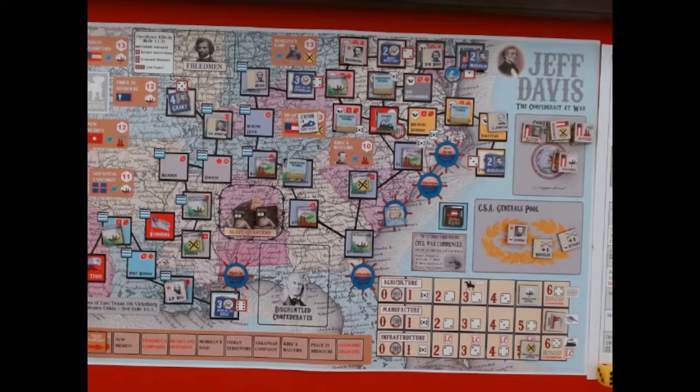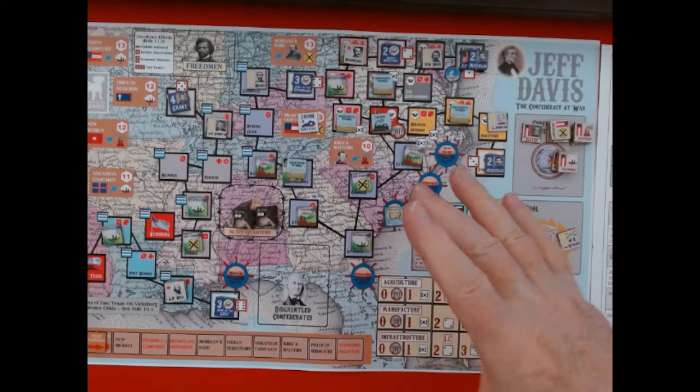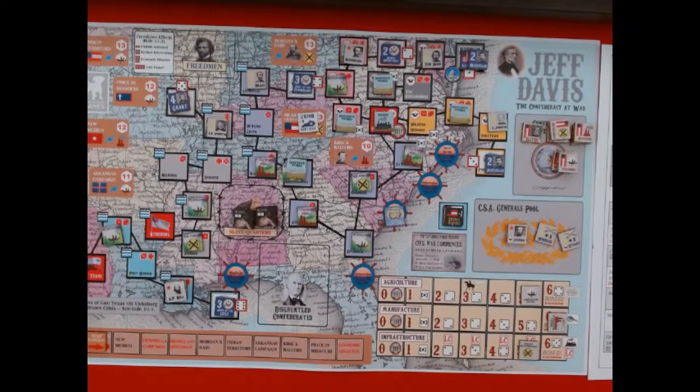Let's try to get the train bonus. Paying one dollar, needing a five or higher — I rolled a three, so that fails. I'll try once more — I rolled a four, still a fail. What the trains do is let you place them up in Richmond, and then you can reinforce your generals mid-game rather than waiting until the logistics phase at the end of the turn. That would have been useful if a general was facing another battle soon.